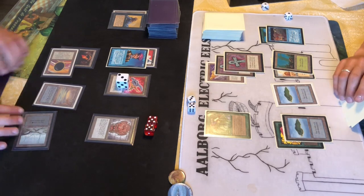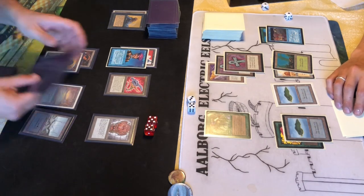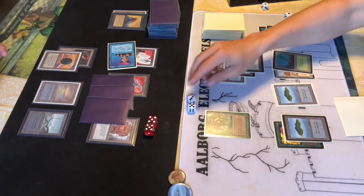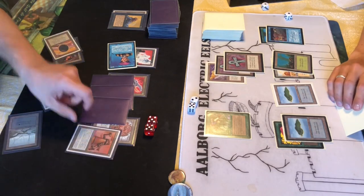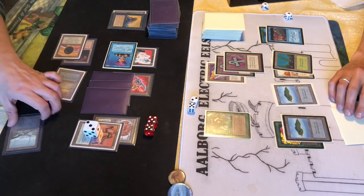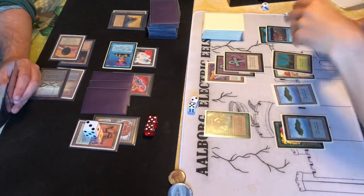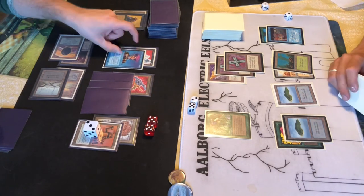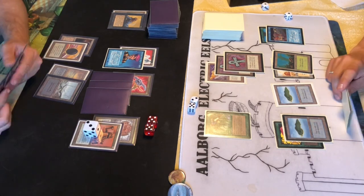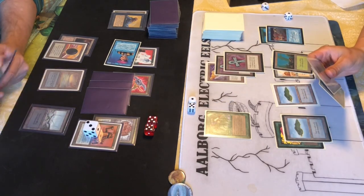Now we can start pinging him - we can't attack but we can ping him with his own Prodigal Sorcerer. We're splitting up the Tetravus - might as well, in case he has a Crumble or something and I lose all eggs in the same basket. Pinging him for one with the Prodigal Sorcerer and playing a Triskelion, which can ping him for three with its guns. It can't attack though. I need to continuously play cards or the Black Vice will hurt me - I'm down to 10 life, but not afraid since he can't attack me with anything.